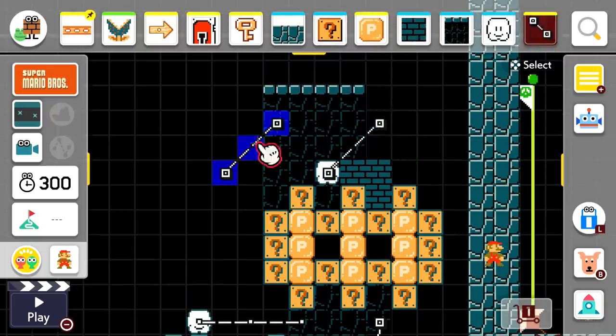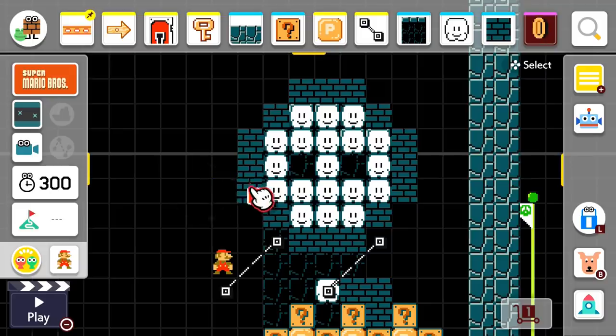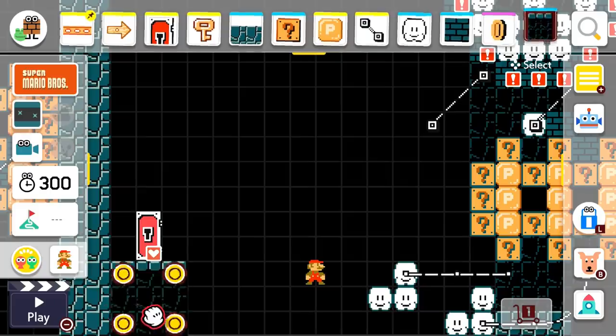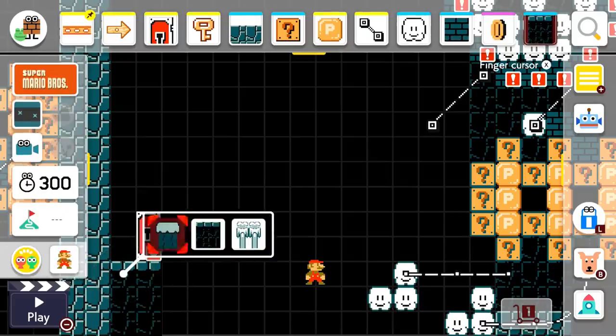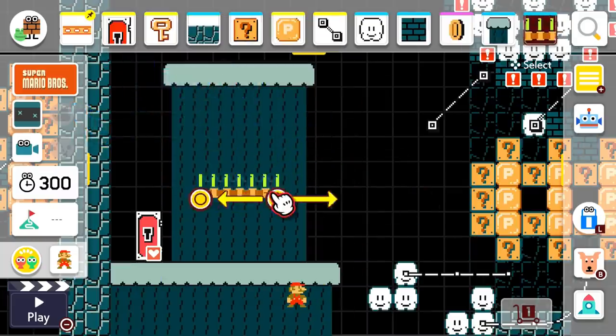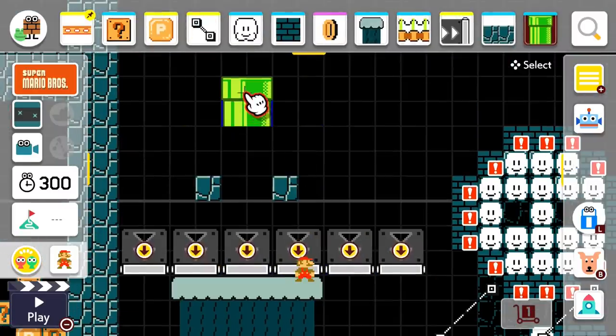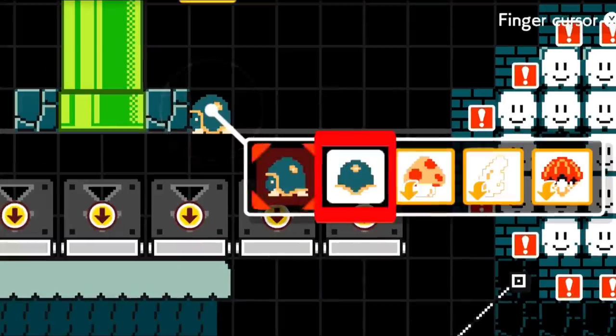The way these two turned out looks really good in my opinion and I'm happy with it. Remember to add coins to the bricks to prevent cheese. Place two semi-solids like this. Place a row of one-way walls so Mario can't get up. Then add a pipe spewing out shell mods.